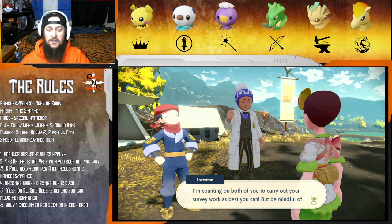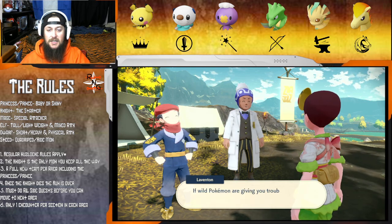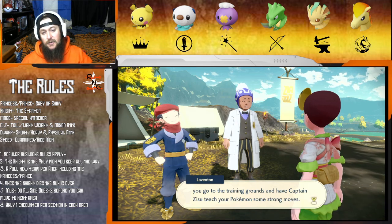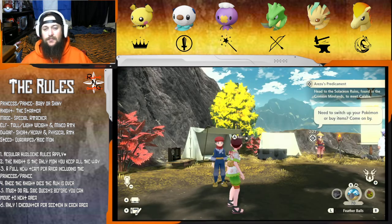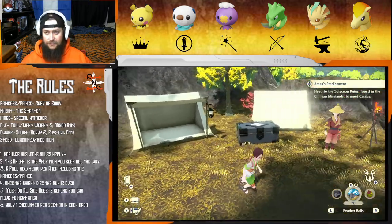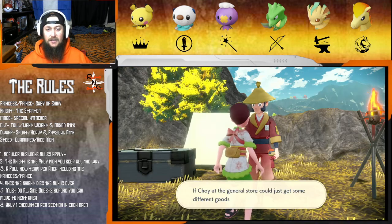They say to carry out our survey work as best we can but be mindful of our limitations. If a lot of Pokemon aren't giving us trouble, go to the training grounds and have Captain Zisu teach your Pokemon some strong moves. But we need those Seeds of Mastery for that, so that doesn't help us out there.